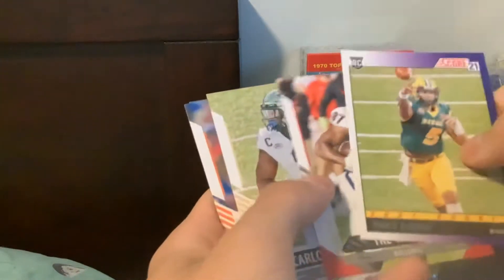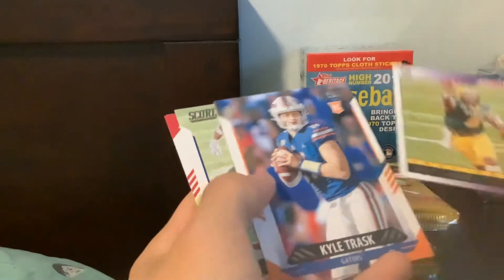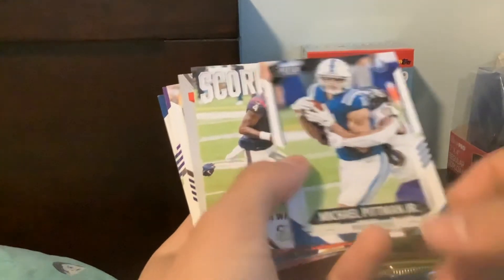And there we go — Trey Lance, Trey McKitty, Carlos Basham, and Kyle Trask. Two quarterbacks in that pack. Kyle Trask was actually going to go in the first round but he went to the Tampa Bay Bucs. There's some sort of throwback insert. Trey Lance — next pack. Loads of rookies in here and value, in my opinion, once it comes out. Score is definitely a product you guys want to rip right now, probably not a product to stash because it will go down in value.